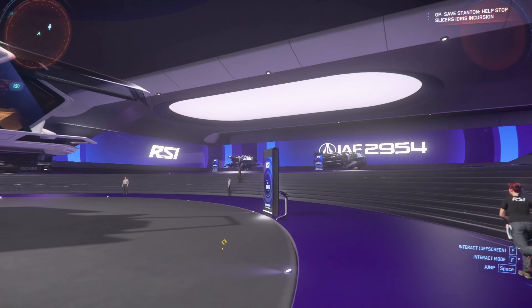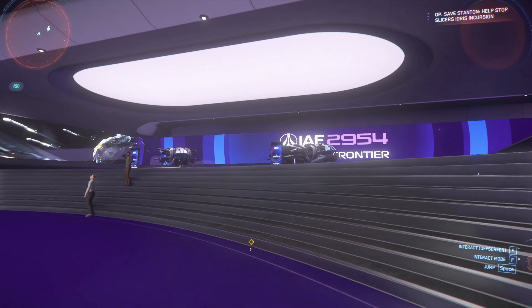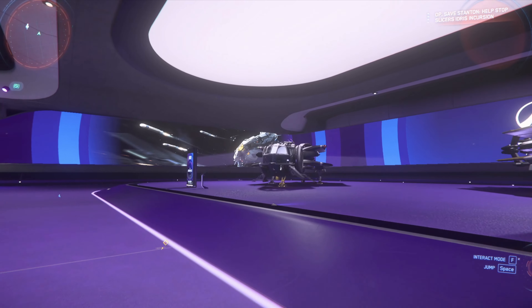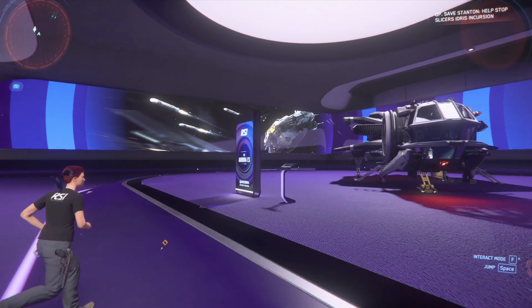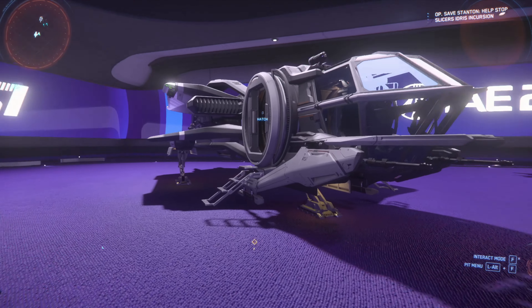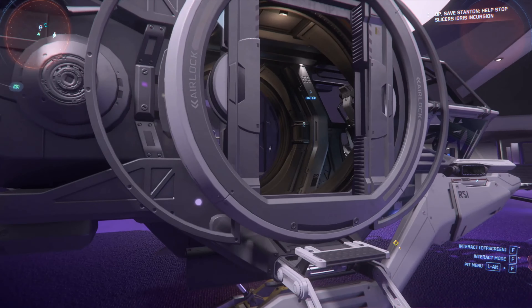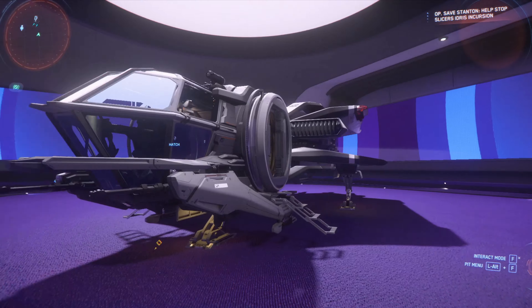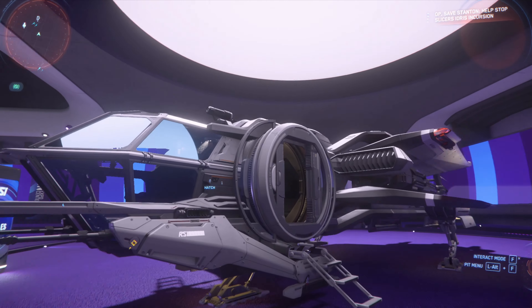Over here are the CL — the cargo light — and the ES. I think one of them is basically the same bird with slightly different loadouts. One comes with leather seats, like that matters. They're basically the same ship with slightly different configs.